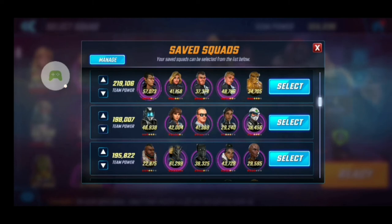Then we have my Wakandans, who I use for war offense because there are a lot of teams they can counter well. If you have Shuri, they're great — and my Killmonger is a monster at 7 red stars, though right now he's at 6 and I'm grinding him to 7. They're definitely a good team; if you know how to use them correctly, they can punch up pretty well in war.